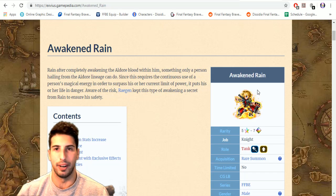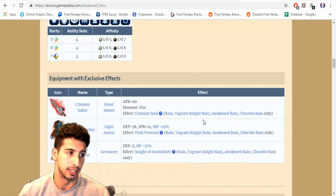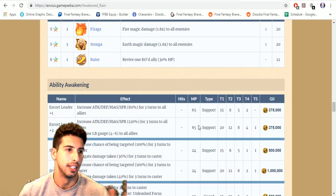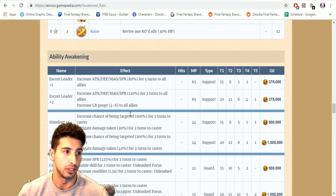Now we finish with the Rain boy — he gets a thumbs up too because he becomes really really good. He was already solid, and even though I have CG Charlotte now, this is basically competition for her. Escort Leader plus two increases attack, defense, magic, and spirit by 120 for three turns to all allies, and increases LB gauge by four to six to all allies — great for emergency buffing.